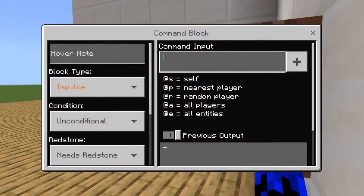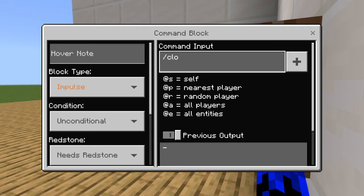What you do is type slash tp tp. You can choose every player, all players, a random player, or the nearest player. You cannot use the self command though, because I still haven't fixed that.